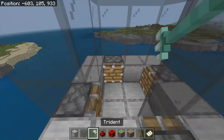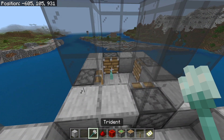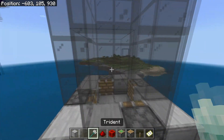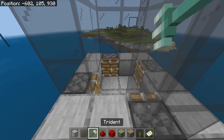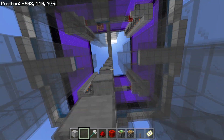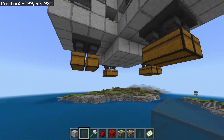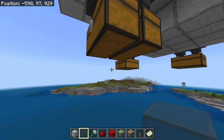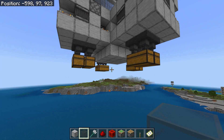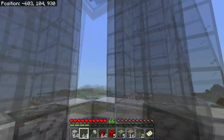Now fill each of the dispensers with one water bucket each. Then open all these trident killers and throw a trident on one of the pistons or any open block inside each of these. I also want to say that if you have a trident with looting you will obviously get more resources. But this farm already gives you so much that it might overload any capable sorting system.